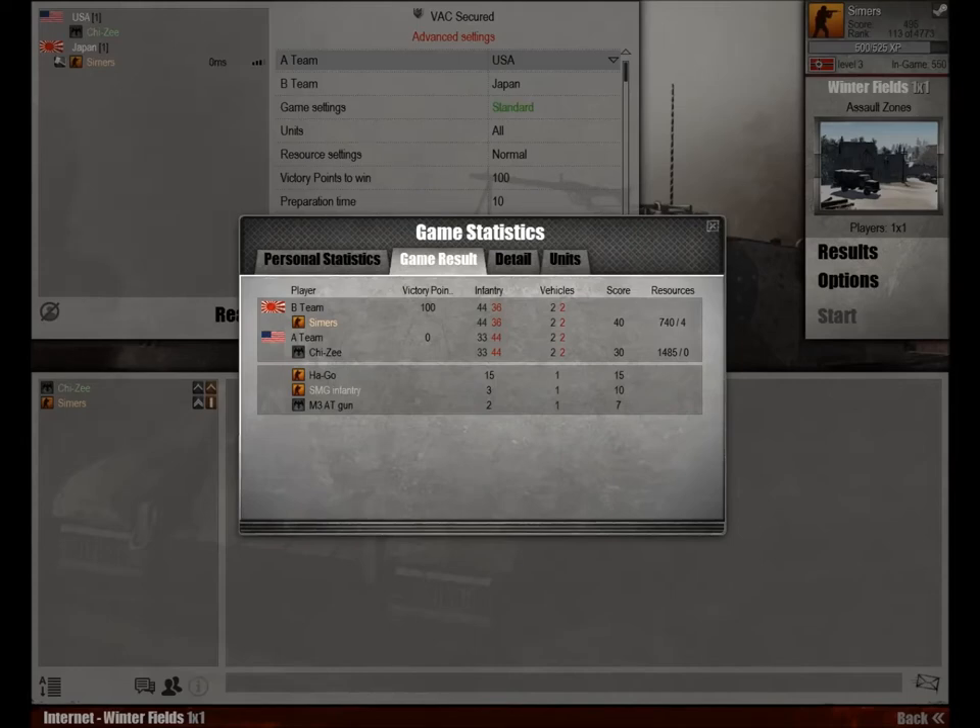You see on the resources side — I don't know if you have the results up — it's the last tab on the right side with all your units you can buy. That's all your hero points. You have ten for every game you play. Once you use them, you can't get them back.